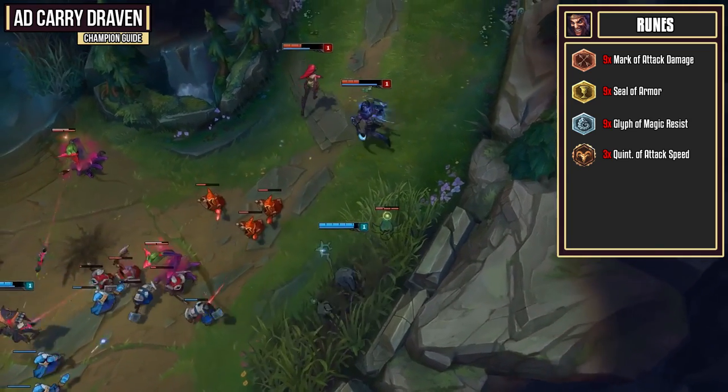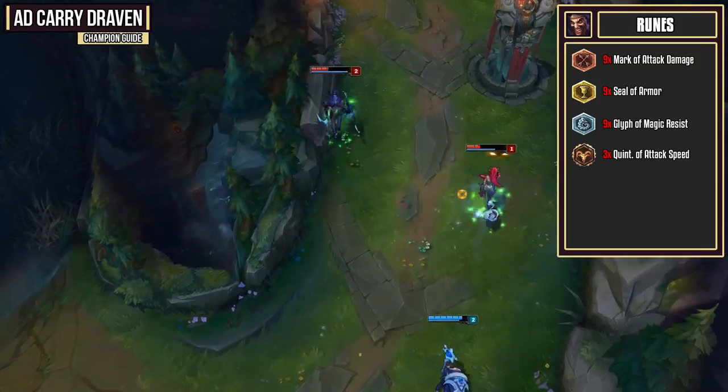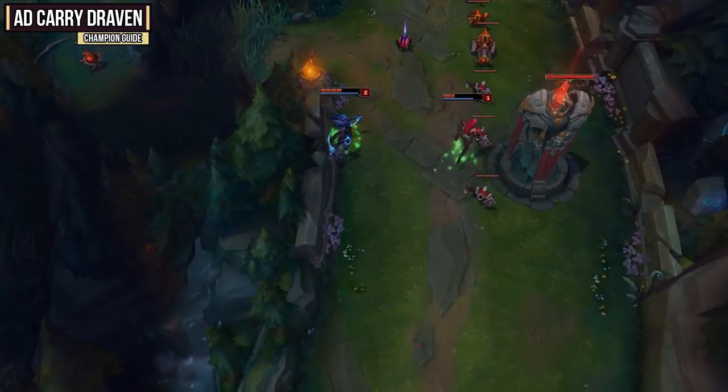This is the standard rune setup and I pretty much take it all the time, but if you do want to add glyphs of attack speed instead of magic resist you can get away with that on Draven. He is a champion that's pretty reliant on snowballing in the early and mid game, so if you can pull that off with a little bit of attack speed, go for it.